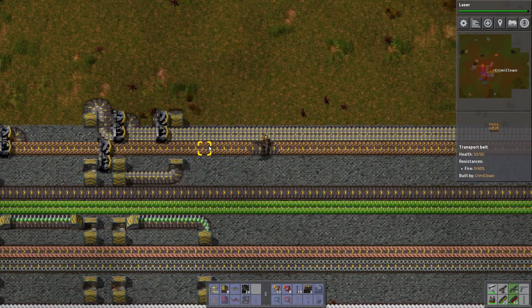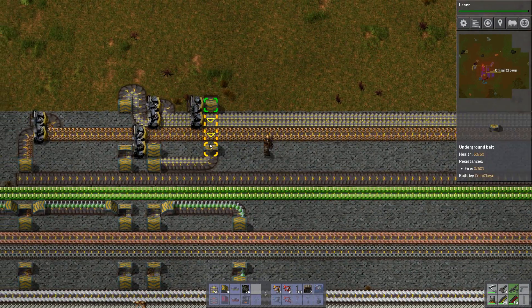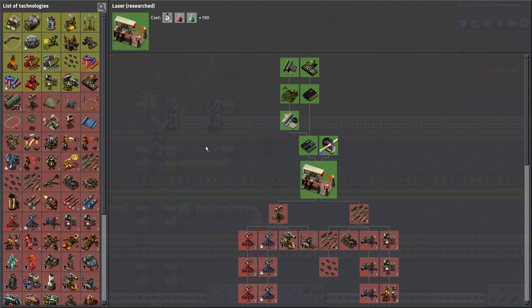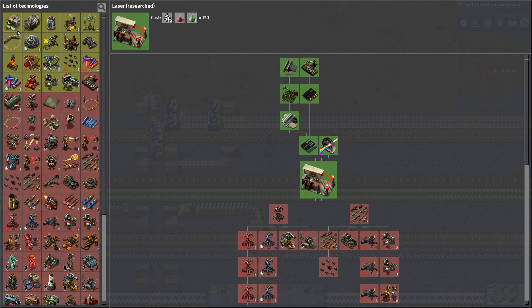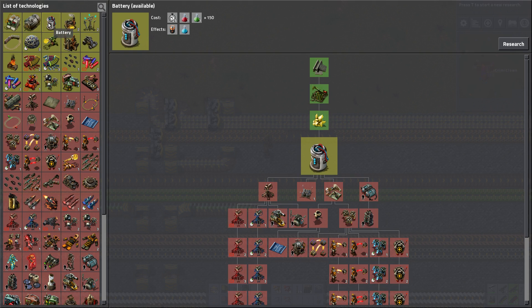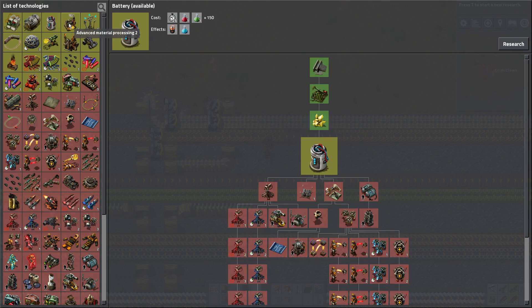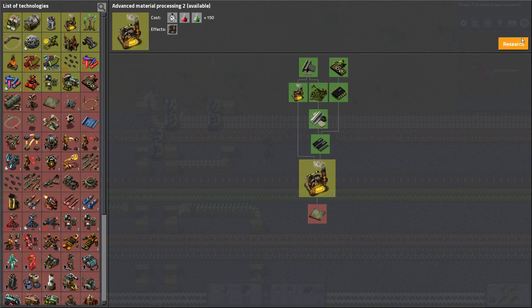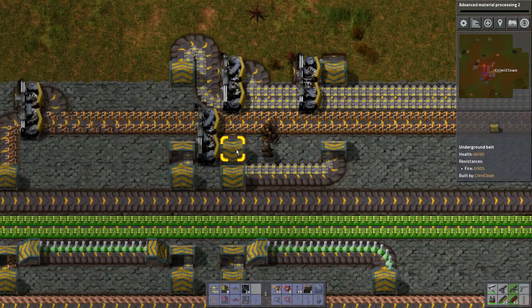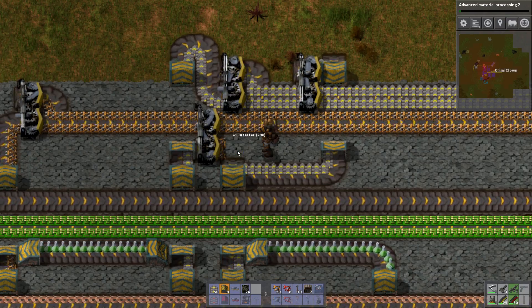Did we ruin it? I think this is just ruined because there's nothing being assorted. No, I did ruin something — we'll take a look at it later. Electric engines could be good. Batteries — oh yeah, we could do batteries and blue science packs, it is a prerequisite into the next tier. I think electric furnaces will help our course even more.